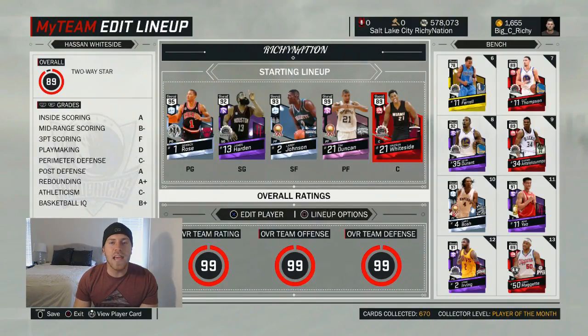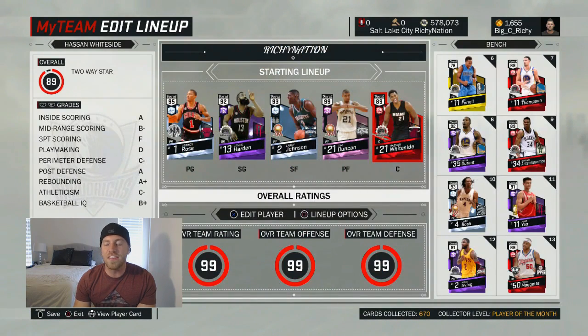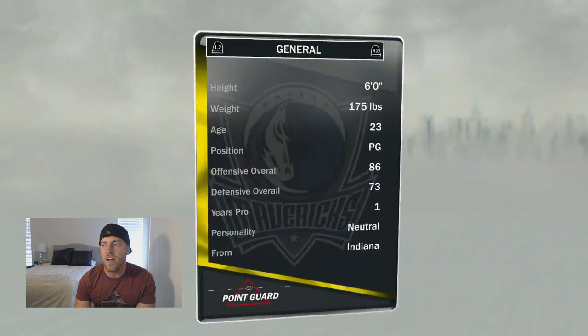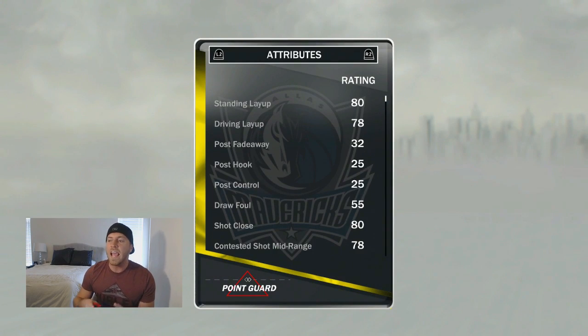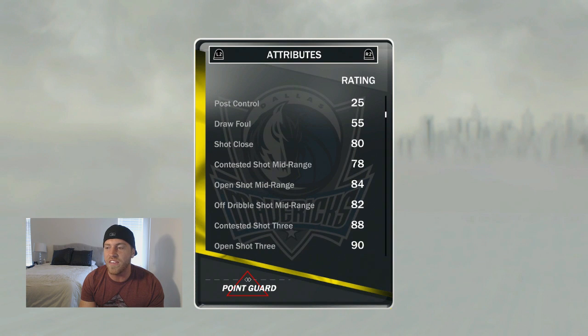Hey, what's going on guys, welcome back to NBA 2K17. Today we are going to do another double gameplay. First off, starting with the Ruby Hassan Whiteside, who I'm very excited to use, but nothing can compare to the excitement of the young Yogi that I get to use. Now I am having him come off the bench — you'll see why here in a second. We'll start off with his stats: 6 foot, 80 standing layup, 78 driving layup, his draw foul is a 55.